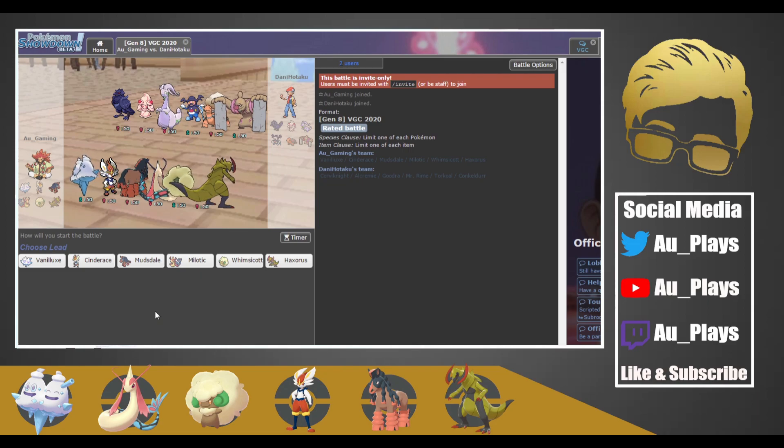Alright, we're here in our first battle and it looks like this Mr. Rime is supposed to set Trick Room. There are a lot of slow bulky Pokemon on their side of the team. I didn't know it before, but Mr. Rime does get Trick Room, so Mr. Rime definitely gets Trick Room.